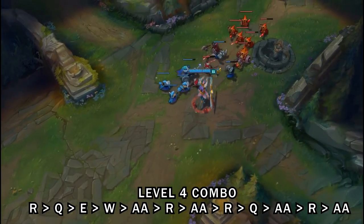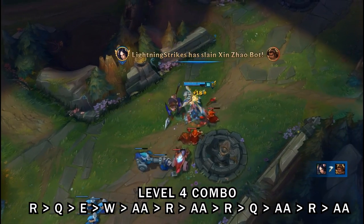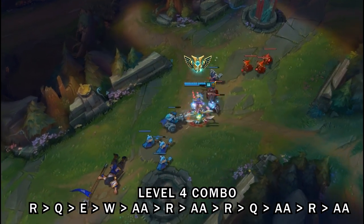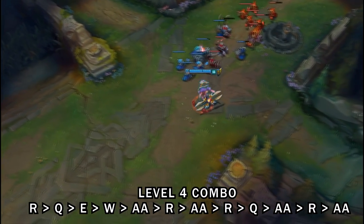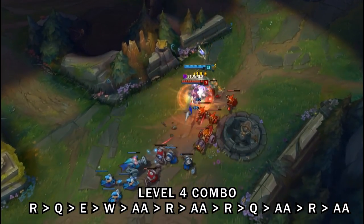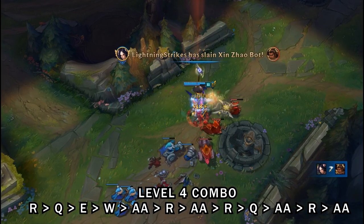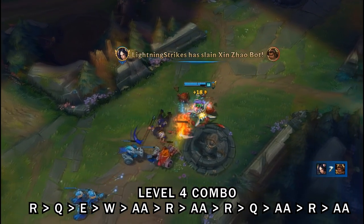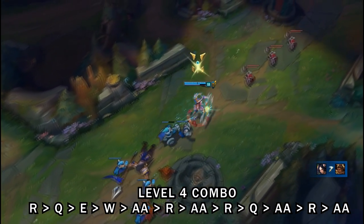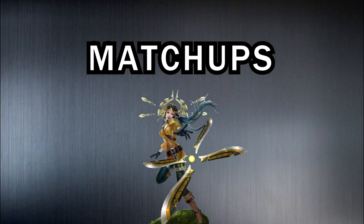The last combo is for when you need to close the gap and have no prepped minions. Use R on the minions to prep them for a Q reset, Q to get the reset onto the back minion, activate E for the stun on the champion, activate W, start auto attacking and using your R, then Q to close the gap if needed or as an execution. In slow motion: R to damage the back minions to prep for Q reset, Q reset, E to stun the champion, W for extra damage, auto attack, R, auto attack, R, then Q to execute and finish with an R and auto attack.